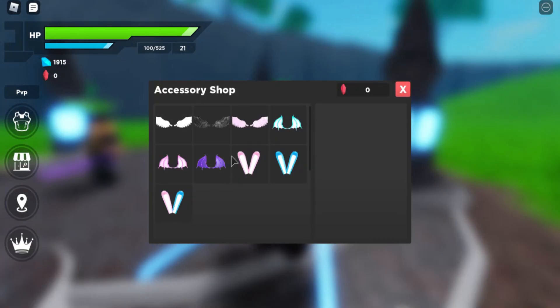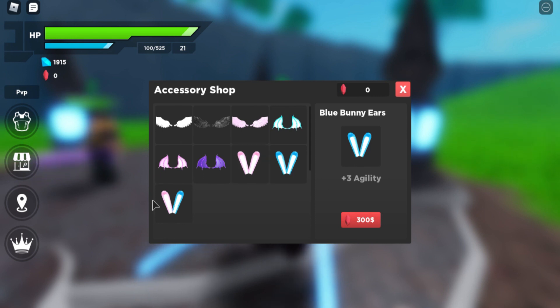If you look at the crown below the teleportation thing, you'll be able to access the accessory shop which lets you buy cool-looking accessories. They have their own buffs — for example, a dual bunny or pink bunny will plus your agility, and white angel wings will also plus your agility, along with other different stuff.